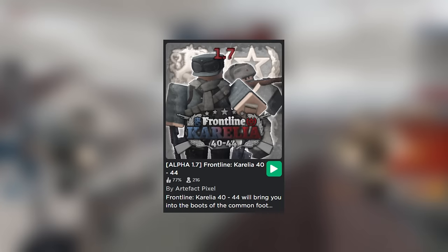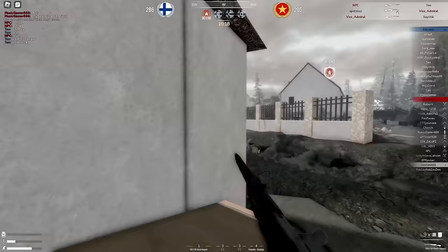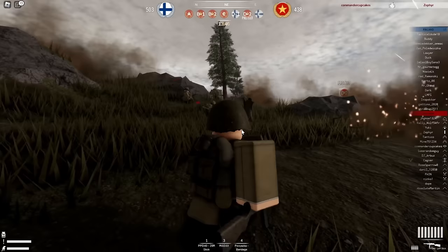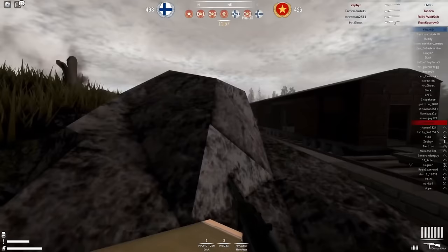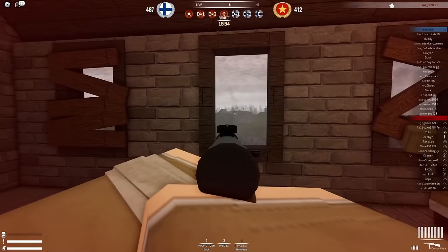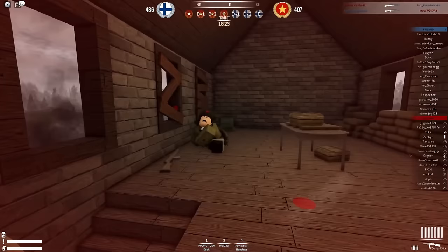Next we got Frontline Karelia, a game set during the Winter War between Finland and the Soviet Union. This is a super intense game because artillery lands everywhere around the map and you will almost die immediately. It's also super realistic — you die by just 1 or 2 shots, and if you aim for the head they die immediately, while aiming for the foot won't kill instantly. It's extremely hardcore because you can get sniped from literally anywhere around the map, and the guns are quite different to what you've probably seen before.